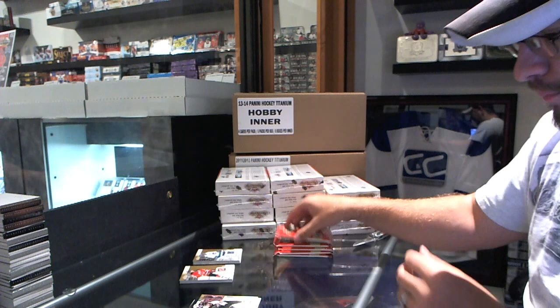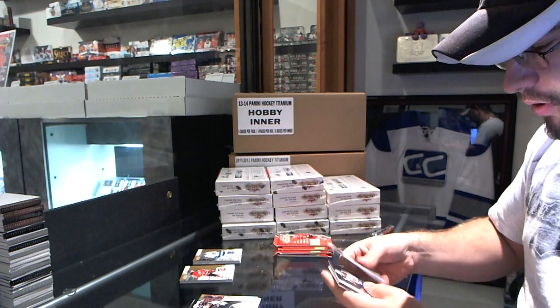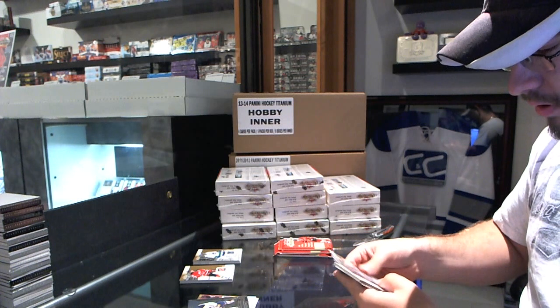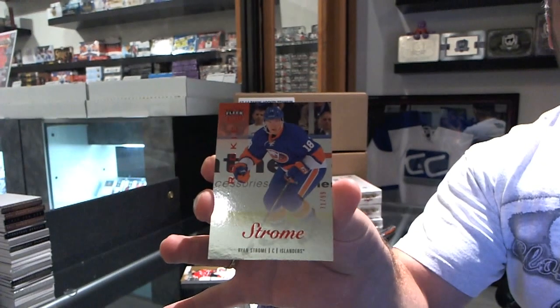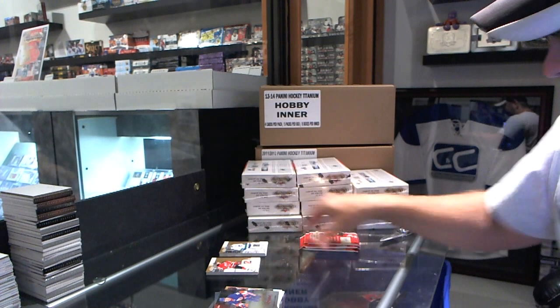Ultra for the Flyers of Peter Forsberg. Metal Universe for the Buffalo Sabres of Mikhail Grigorenko. We've got for the New York Outliers, number 2 of 99, Red Medallion Rookie, Ryan Strom. Ryan Strom, Red Medallion Rookie, number 2 of 99.